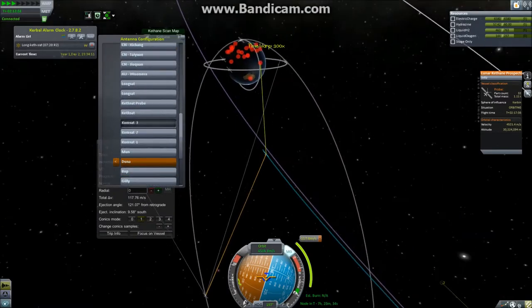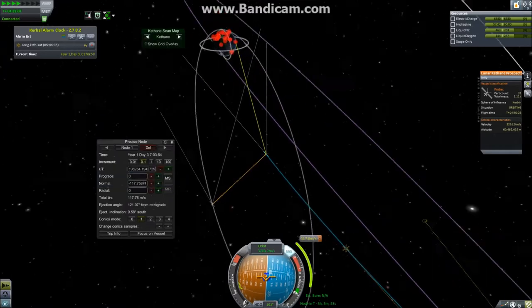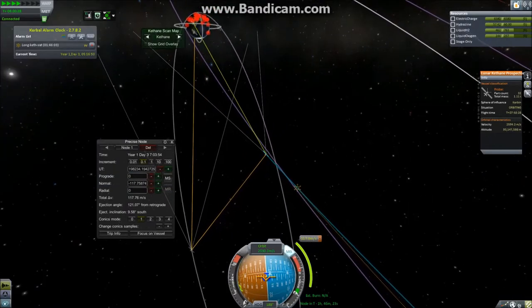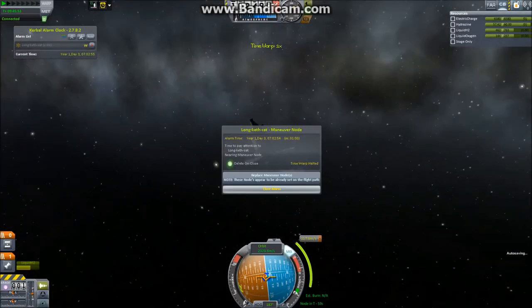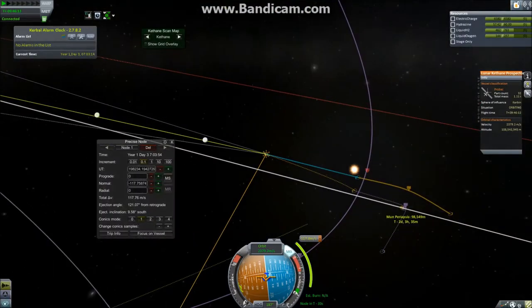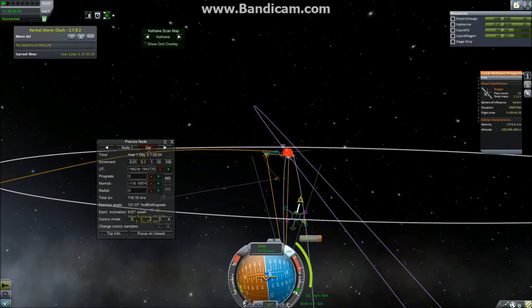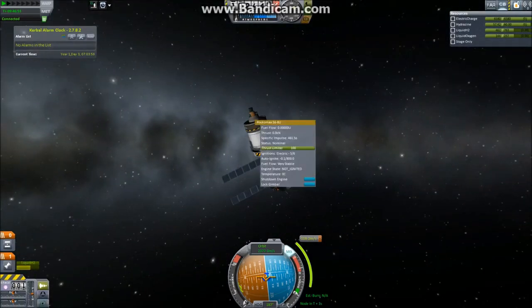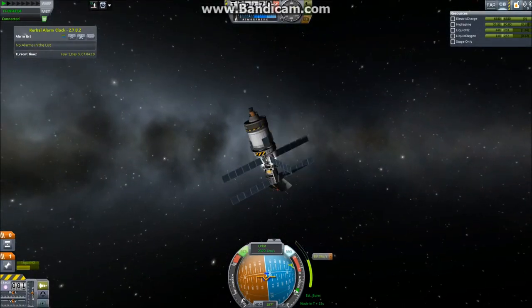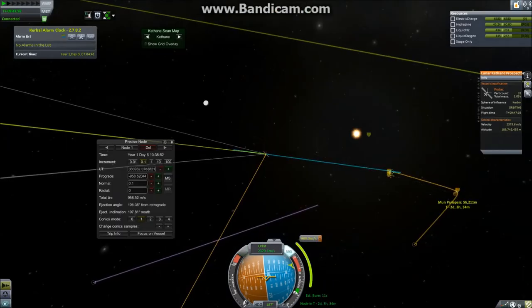I'm going to use these scanners to map the moon and see what resources we have there. The easiest way to maintain communications with Earth is to just aim at Earth — the antenna's angle is wide enough to cover everything you could possibly need. We have to do the midpoint maneuver, and I've already used about half my fuel, but I have most of my hydrazine left. Hydrazine is what I use for RCS, so I'll use more of that since I probably won't need it later.